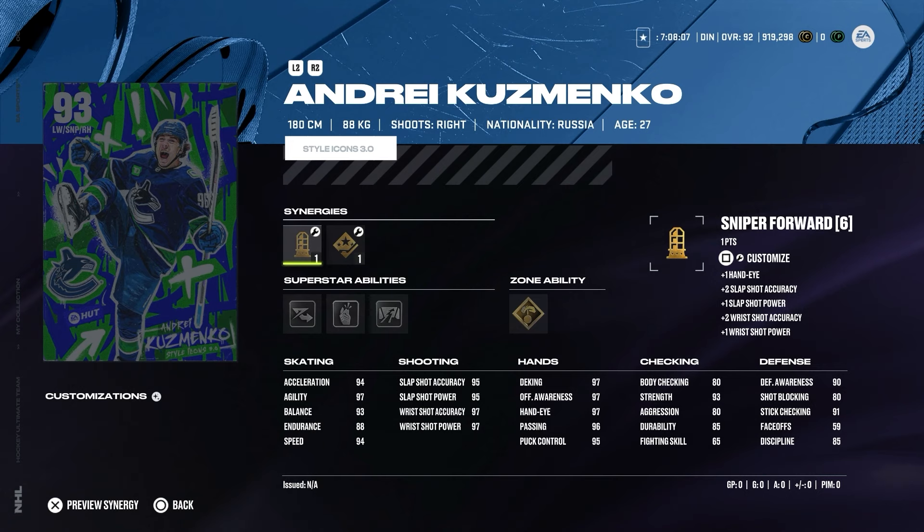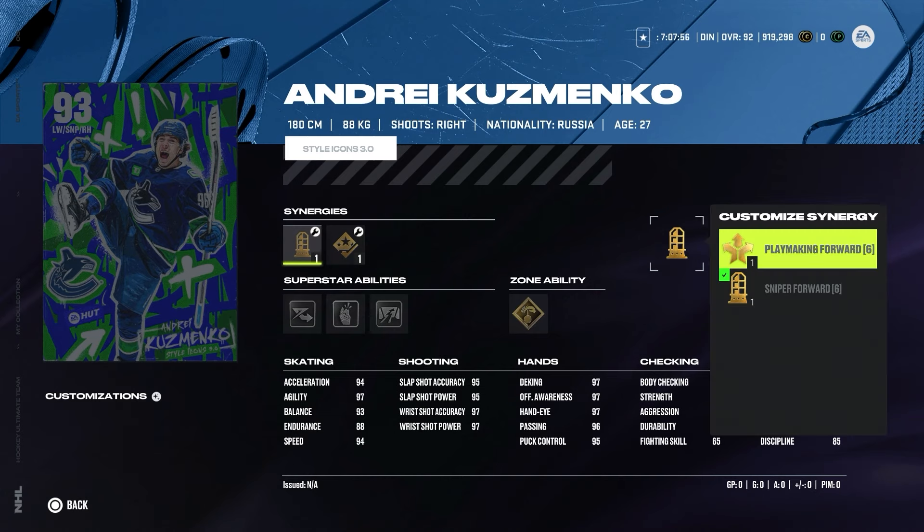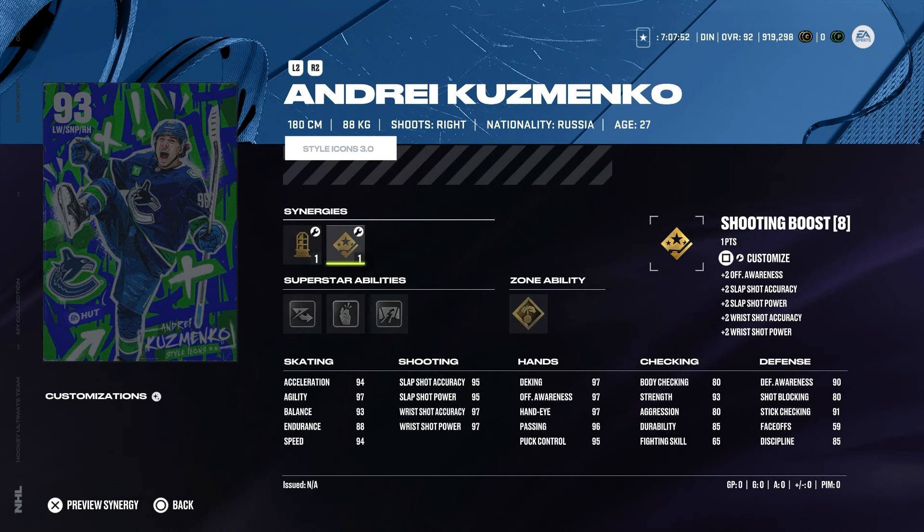The next one is Andrei Kuzmenko from the Vancouver Canucks — well, not Vancouver Canucks anymore because he was just traded recently to the Flames, but the card still says Vancouver Canucks so we'll just stick with that. Sniping forward, playmaking forward, shooting boost, speed boost, and dangle boost. Probably people didn't really expect him to get traded, but it is what it is. If you activate the synergies, all the shooting is pretty much 99, except the slap shot power is 98.